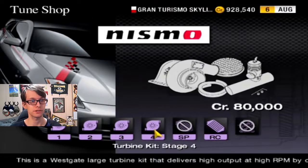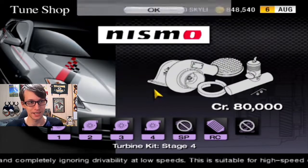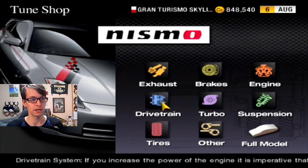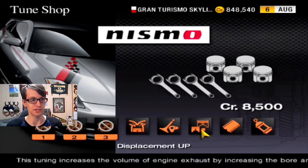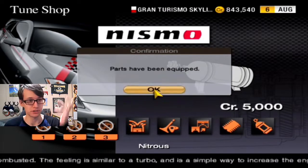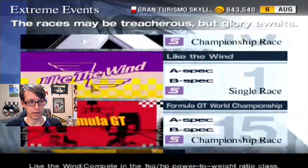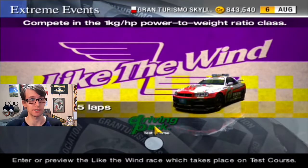We'll get the stage 4 turbo kit, and we have to go to engine to get the nitrous. We're already spending more credits than the race is worth — it's only $20,000. But it will be 200 A-spec points if I can pull it off with this car. There's also the intercooler, the exhaust, a bunch of engine upgrades — the port polish, engine balancing, displacement up is available on this car, the racing chip. The reason I need transmission fully customized is so I can extend that final gear. I'm probably just going to go with the preset though. It's like $150,000 just to get all those upgrades, and I've already spent like almost $100,000 I think.